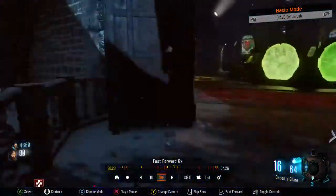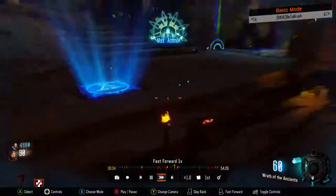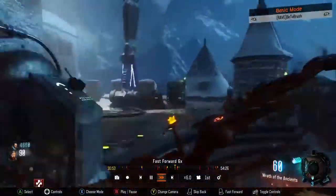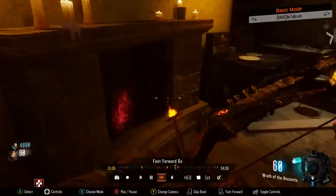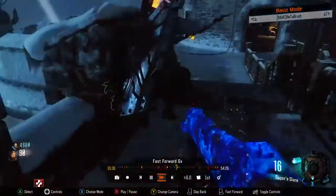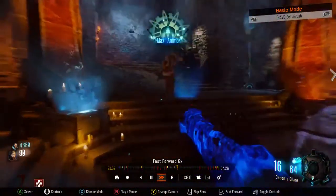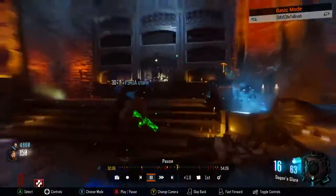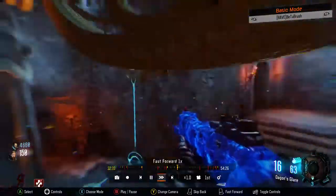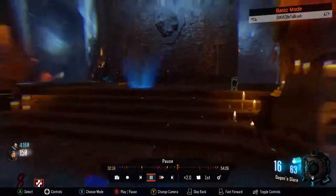All you've gotta do is go down to the basement, go right there where the lightning one is, and place the arrow in — you'll get a max ammo. By the way, every time you put one of those in you get a max ammo. Fast forwarding now because all we're doing is collecting souls.